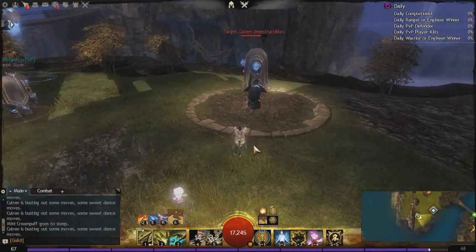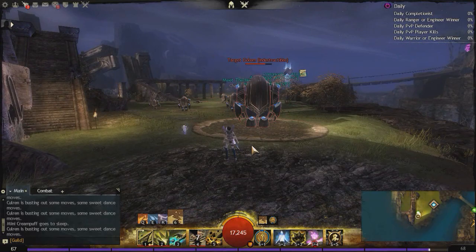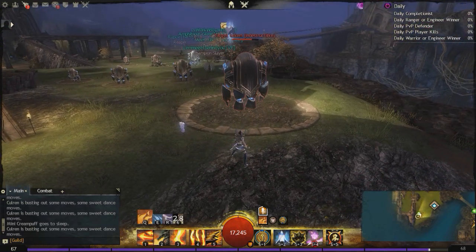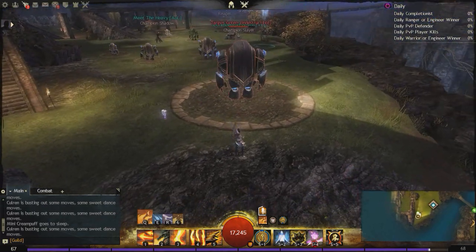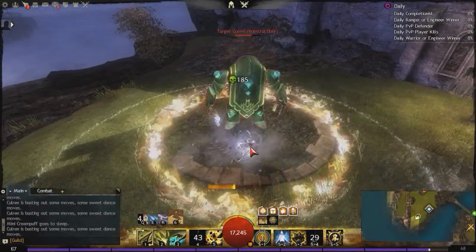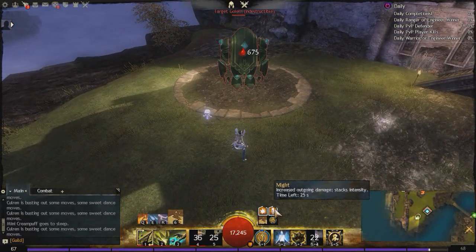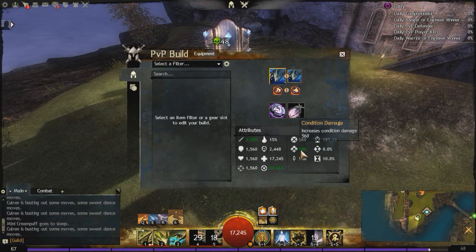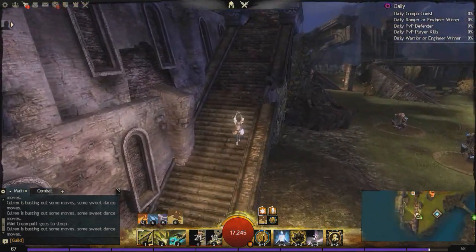So that's going to really hurt people. With Arcane Wave, I have 40 seconds of Fury and 16 stacks of Might with 20 seconds left on it — that gives us 2,300 power and 1,000 condition damage. That's freaking crazy. On top of all the survivability, the condition cleanse, and the healing that we have — that's nuts.